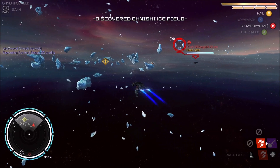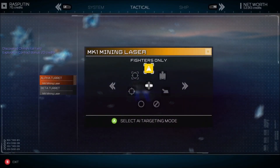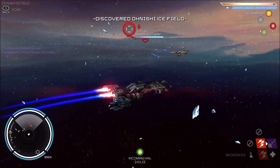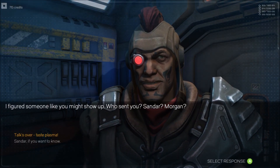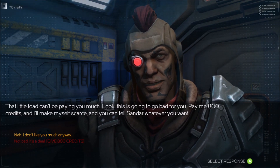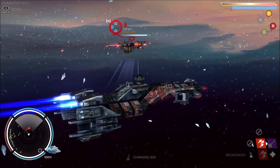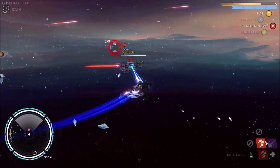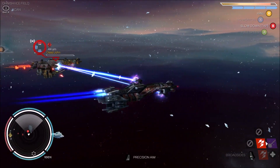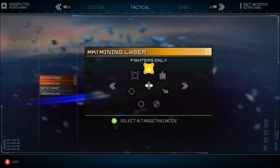We can't inhale front level — since he's by himself we're probably going to want to turn our turrets over. 'I figured someone like you might show up. Who sent you? Sandar? Morgan? That little toad can't be paying you much. Look, this is gonna go bad for you — pay me 800 credits and I'll make myself scarce.' It's your funeral. Then go back to fighters.